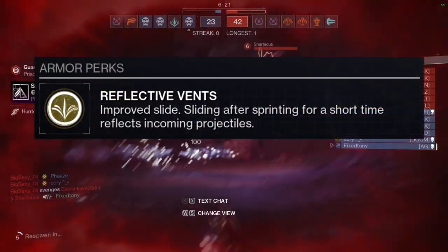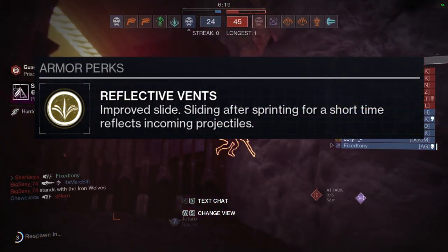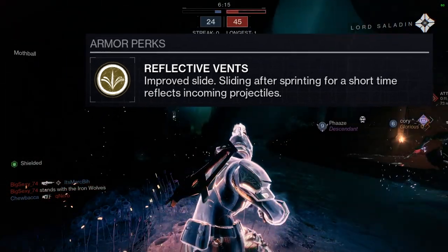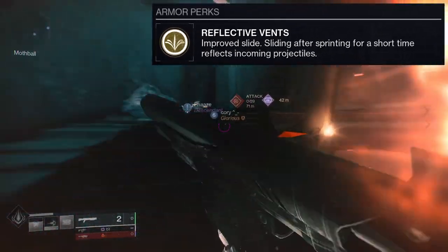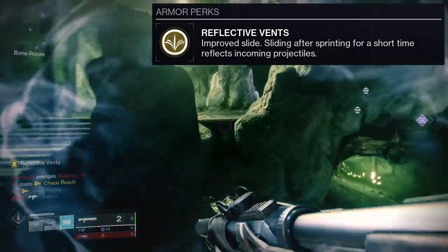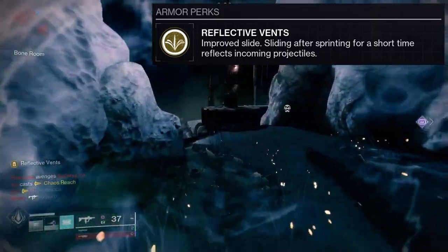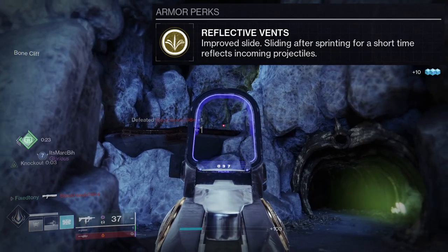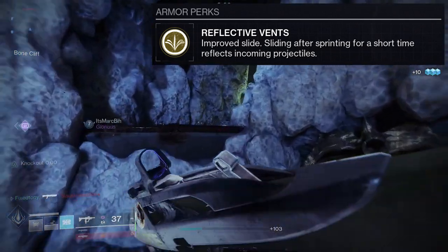The exotic perk is called Reflective Vents: Improved Slide — sliding after sprinting for a short time reflects incoming projectiles. This is probably the most OP exotic in the game personally, because not only do you get improved sliding, but you also basically get a reverse card for sliding, and it's really, really wild.